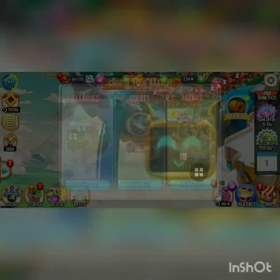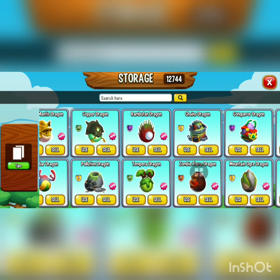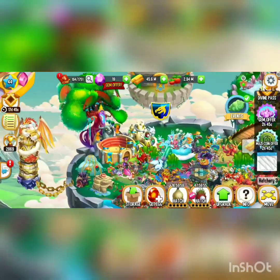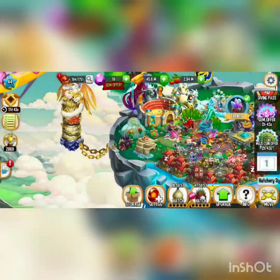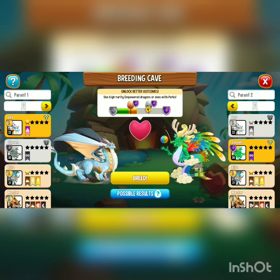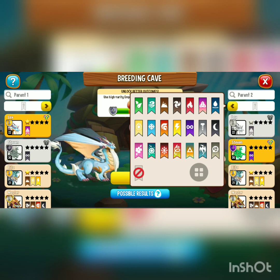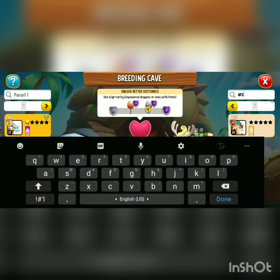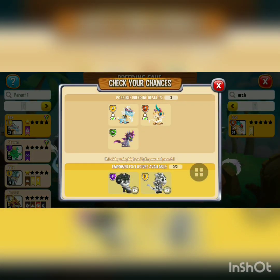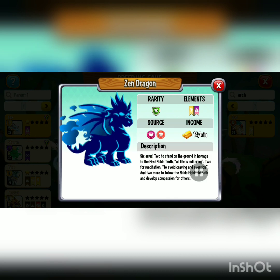Let me go and hatch the Rambutan dragon real quick — there it is. We also got another Taj Mahal while I was at it. Now I'm gonna try to breed another dragon — maybe I'll try to breed the Zen dragon. For the Zen dragon you need a pure dragon and an archangel dragon. The possible results include the archangel, the pure, and also the Zen dragon, which is very rare.